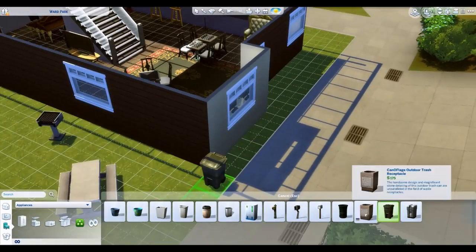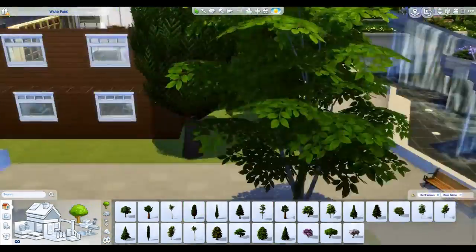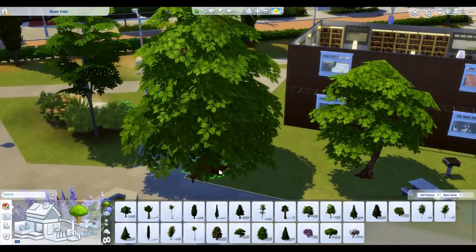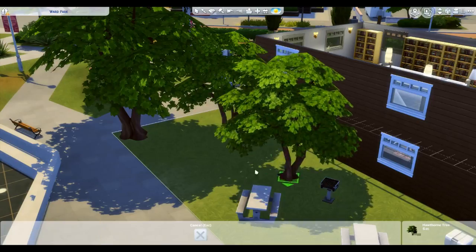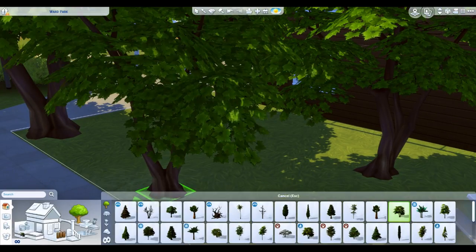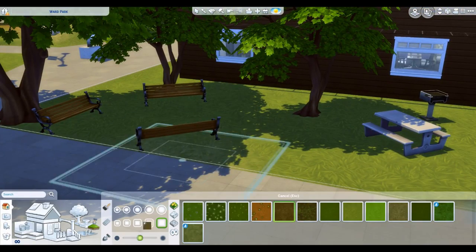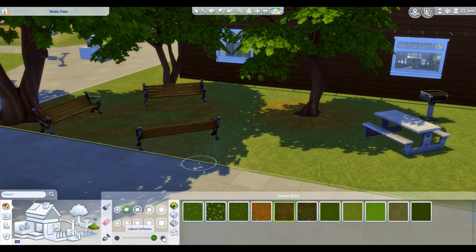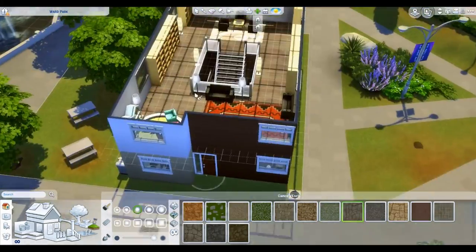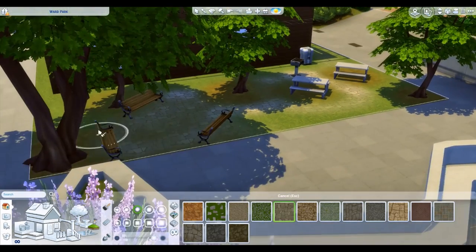Now we're finally building the park outside. This is honestly the most I've ever spent on landscaping on any lot - I normally don't spend that much time on it, so this is something new. I really tried to make it look better. There are a couple of benches out back so Sims can go outside and read, there's a grill so you can have a picnic, and I put in some stone paths.